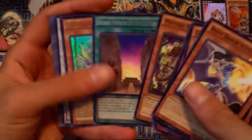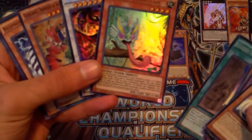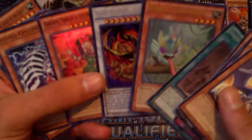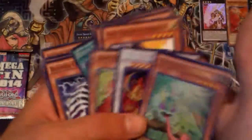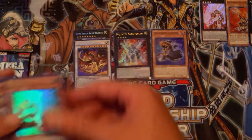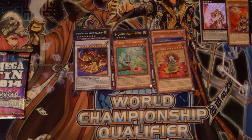Hidden Temples of Necrovalley, Masked Chameleon, Star Eater — wow, awesome! These are really good cards. I love these tins. Princess of Autumn Leaves — Star Eater right there, oh my gosh. These things pretty much pay for themselves, it's amazing.